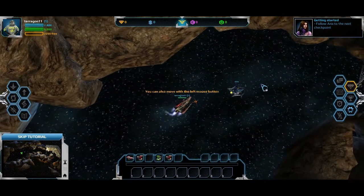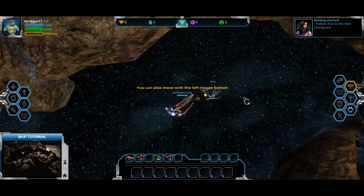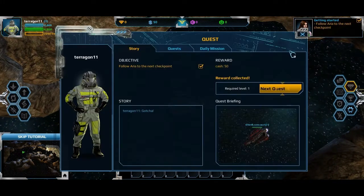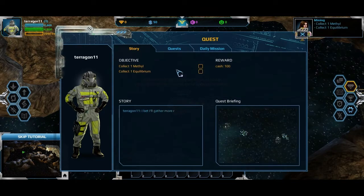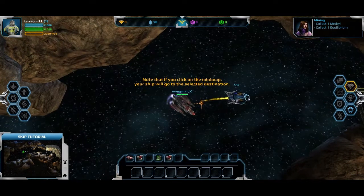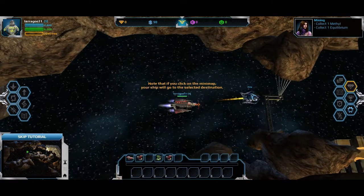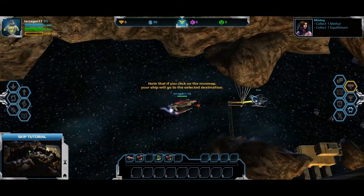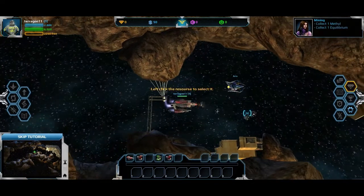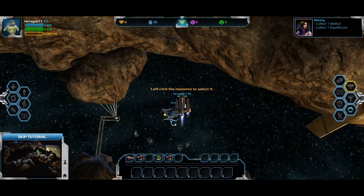I'm flying with my WASD keys and my mission is to follow Aria. Next quest: collect Methyl and Collective Calibrium. It's a strategy space MMORPG — free-to-play. It came out about 2-3 months ago, in February or January 2013.